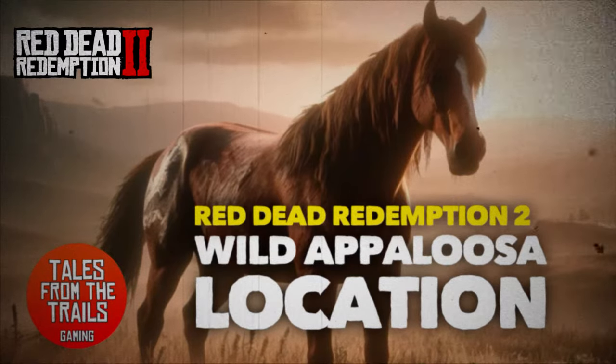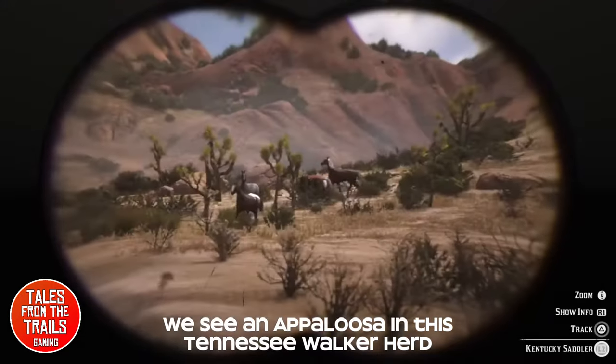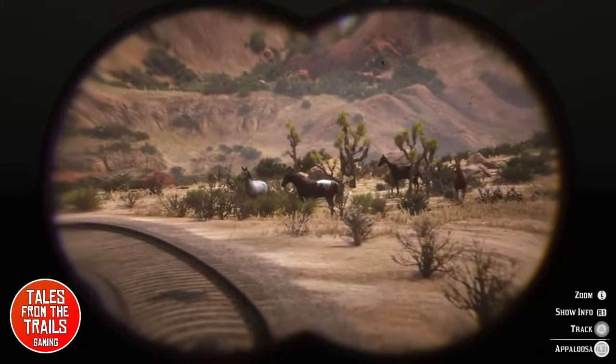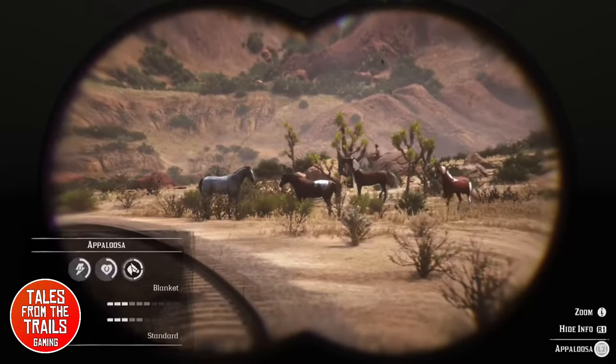Hey everybody, Vicky here from Tales from the Trails and this is a location video for the Appaloosa horse in Red Dead Redemption 2 story. In the distance we see a fine herd of horses, one of which is the Appaloosa. I'm just going to bring up the information for that — it is a blanket Appaloosa.